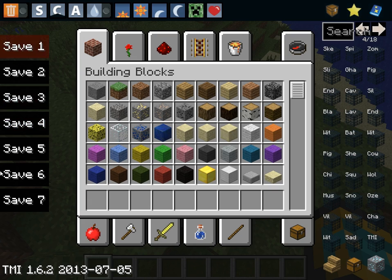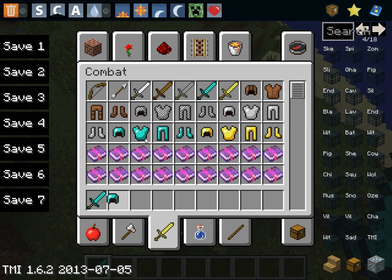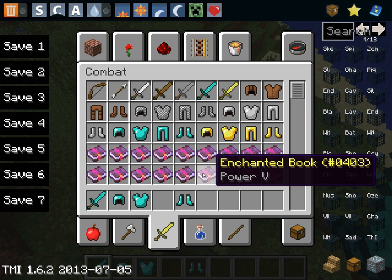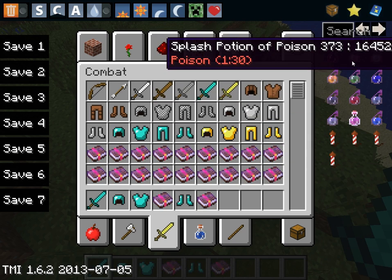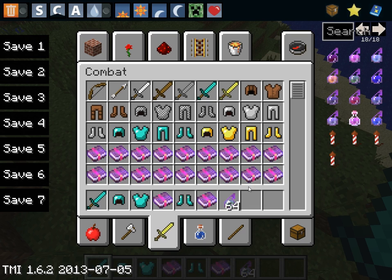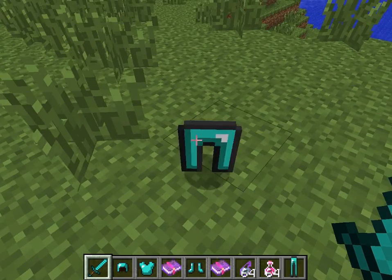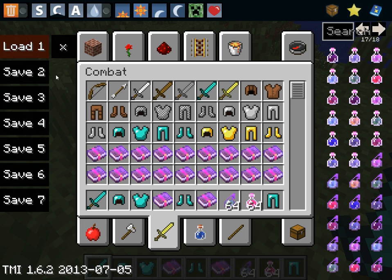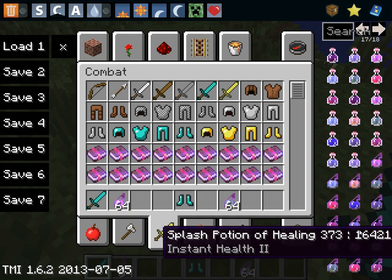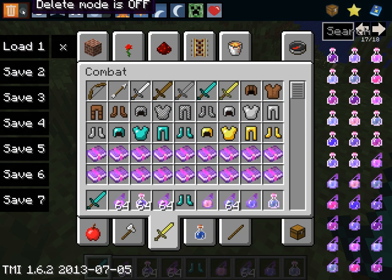And then this is the cool thing — they have the saves thing, which I'm going to show you right now. Say you had a really good inventory filled with, like, your armor, your best armor, your power stuff, your blast protection, your potion of health and stuff. You really want to keep your inventory. So instead of turning on the keep inventory game rule, which is probably easier, you can click save. So then if you modify your inventory like this, or like this, or something like this, and then say you died — let's just turn on delete mode.